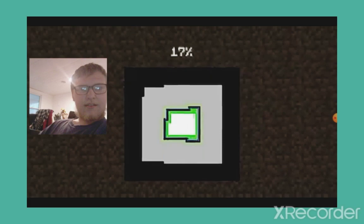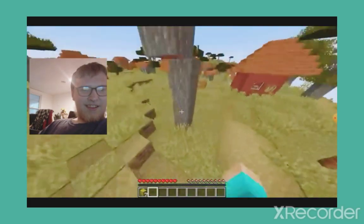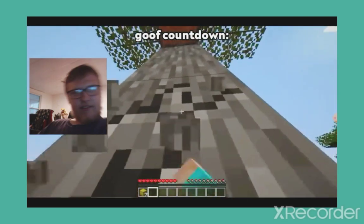This speedrun looks normal, but it's not. They spawn in, find a village, and get some hay. Then the speedrunner starts punching this tree — pretty normal so far.